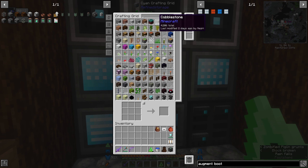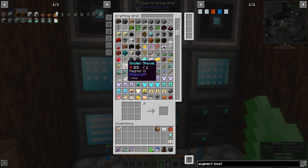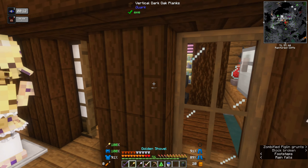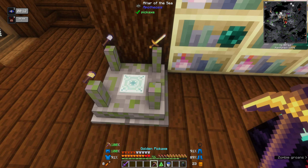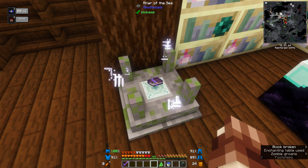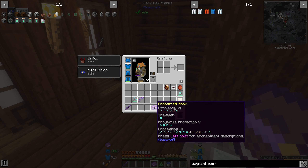Let me show you how the illuminati pet enchant extraction works. You get any enchanted items — let's take this sword, this shovel, and this pick — and put one on each corner. You see the particles and it drains experience from me, quite a lot. Then you get a book with roughly the level of enchantments you put in. We got efficiency six, traveler, projectile protection five, and unbreaking six.